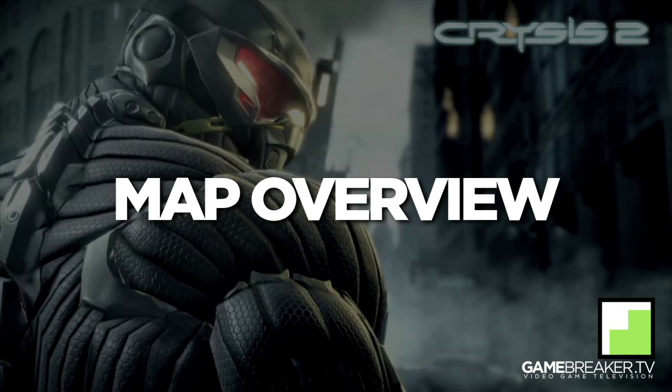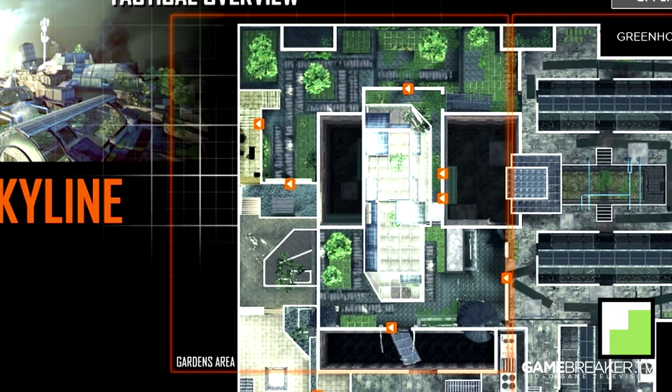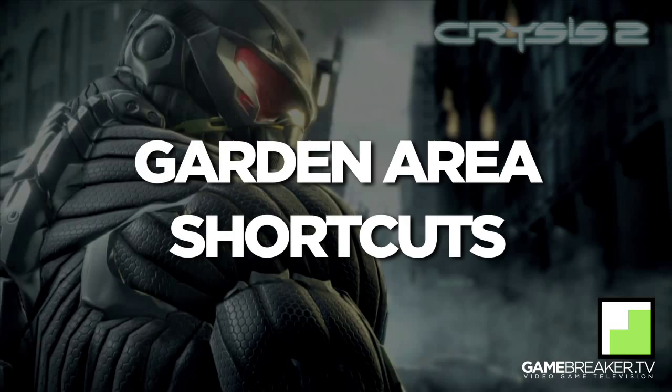We can see that the map is sort of divided into three sections. The first one being the evac zone, the second one being the garden area, and the third one being the greenhouse area.